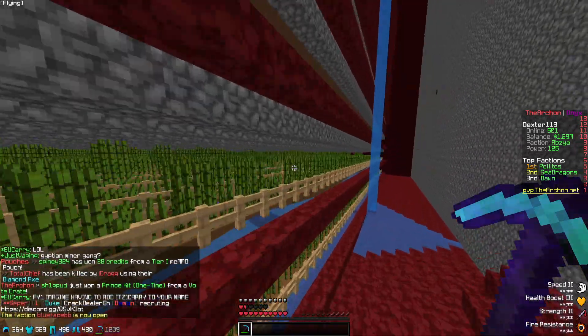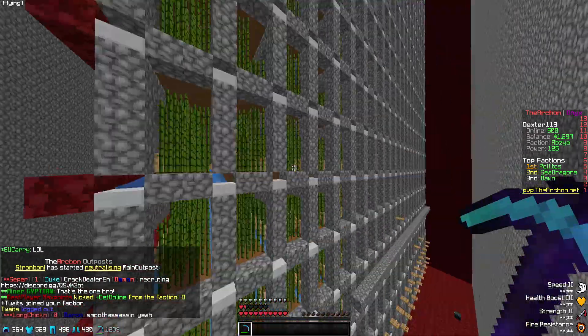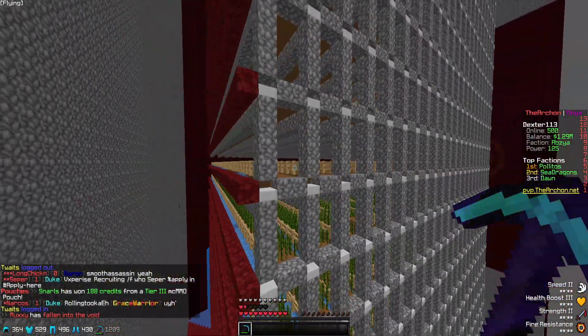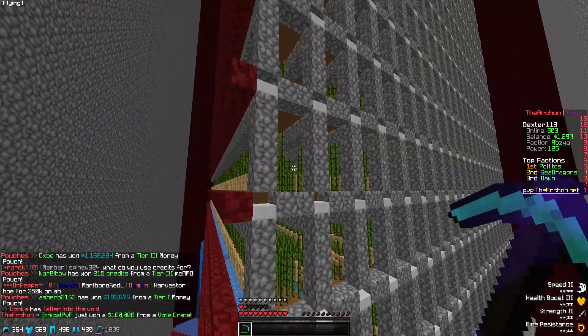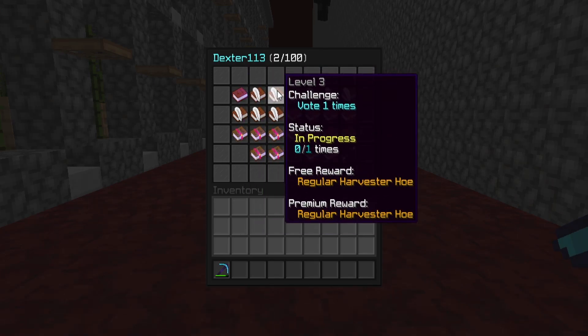I'm pretty sure I'm going to take a break with the sugar cane farm and just start harvesting to get my herbalism up. We don't really need that many more layers than this. Let's go ahead and try to get a harvester hoe. If you do slash pass and take book number three from the start, you can see that if you vote one single time, you get a regular harvester hoe. That is absolutely huge — you don't even have to pay real money to get a harvester hoe on here.